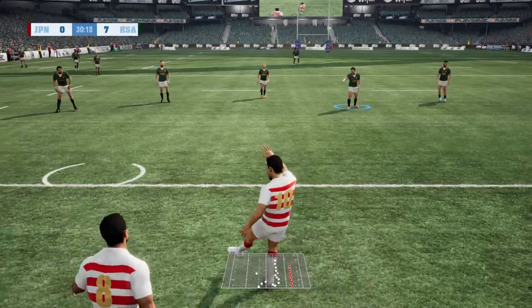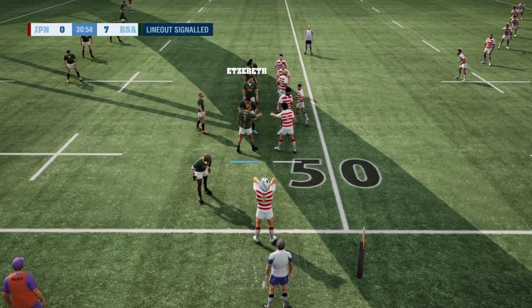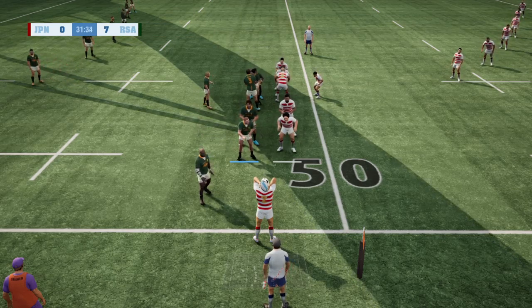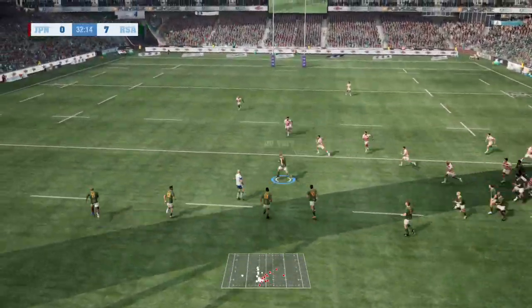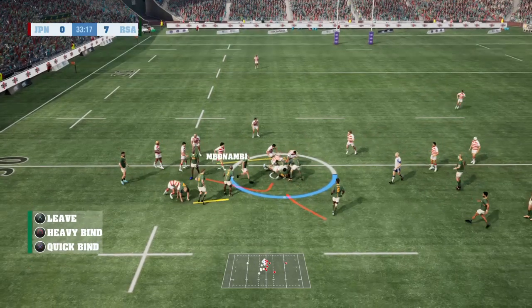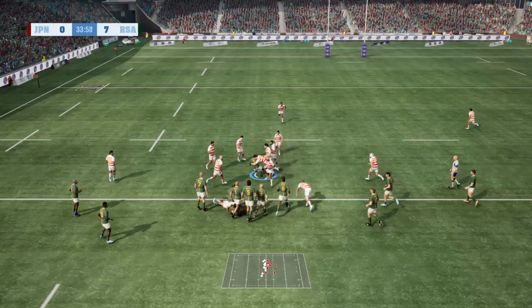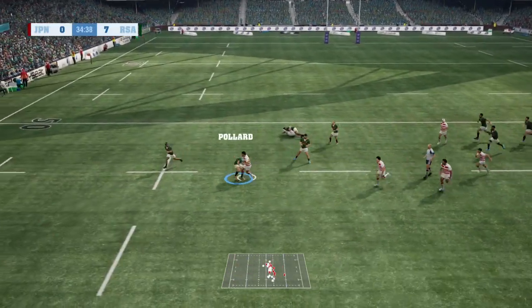Yatamura going to try and relieve some pressure, they go up to halfway — 31 minutes gone, lineout. Throw by Kitare stolen by Luit de Jager. Peter-Steph du Toit steps away, out to Mapimpi to Lukhanyo Am, back inside to De Klerk, gives it out to the Boks. Bonnambi beats one, still going — turnover ball by Japan. Good defense.